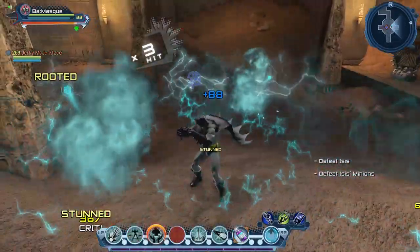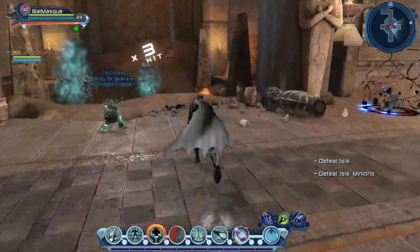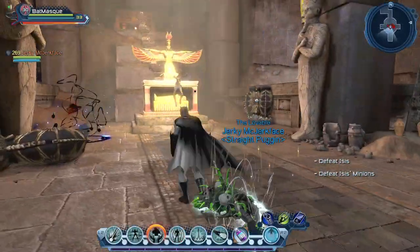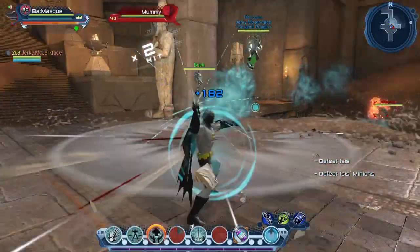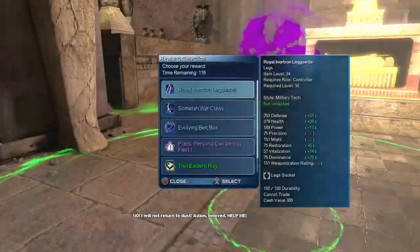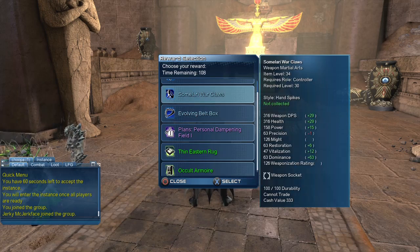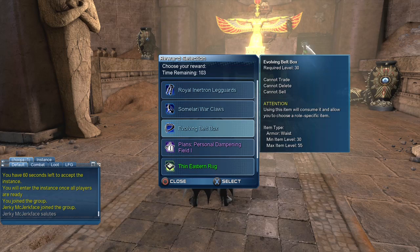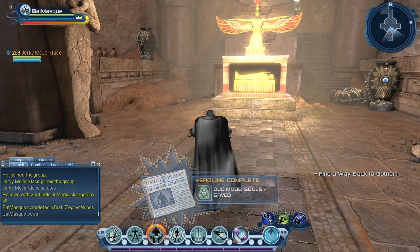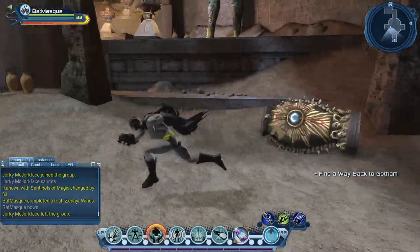The boss fight against Isis has reverse stages: first she summons a whole bunch of undead, and sometimes she summons scarabs. Once we defeat the waves we fight Isis herself. After completing the mission we go for the weapon reward as it's an upgrade for our character, and we get a little feat for completing it.